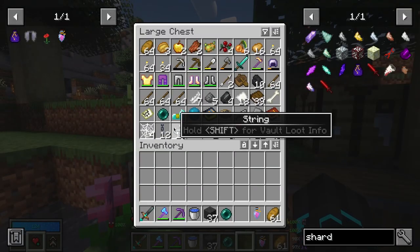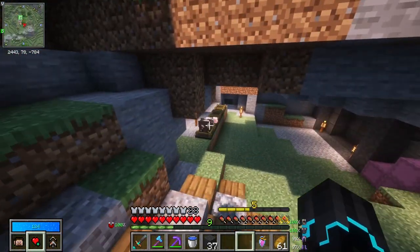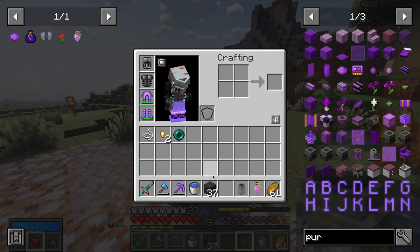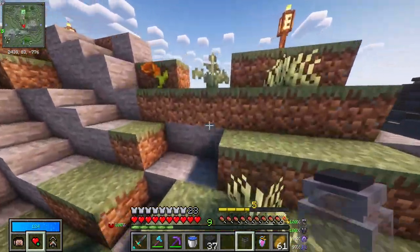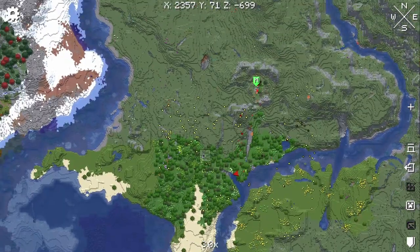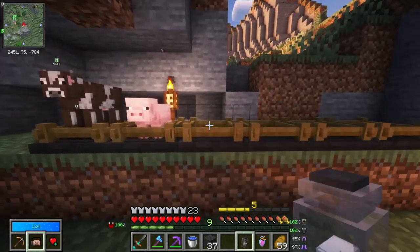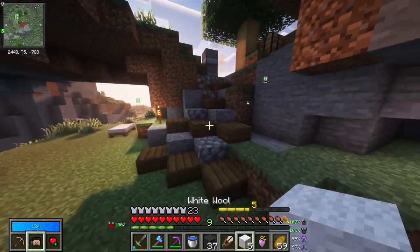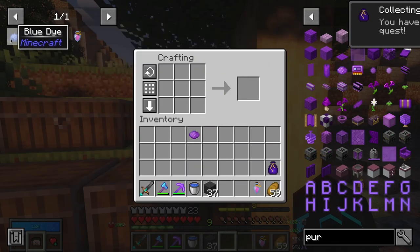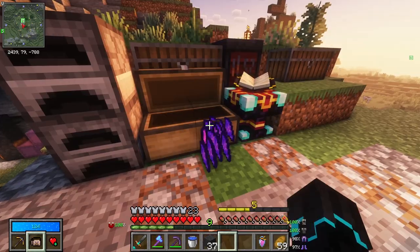We need one string and two gold nuggets. I have string right here, two gold nuggets like that. Now I just need — do I have sheep? I don't actually have sheep. And it has to be purple wool, which means I need purple dye, which is red and blue. Thankfully I can use red tulips for that. Found some sheep — one, two, three, four — and put them in the animal jar. Five in total, perfect. Combined everything and we got a soul pouch! And for that, we actually get some soul shards. I currently have 392 shards. Not bad.